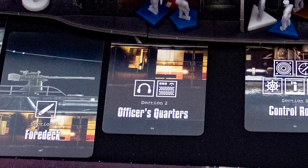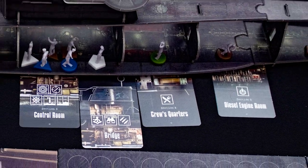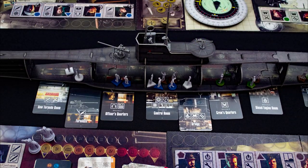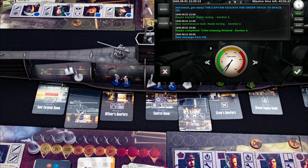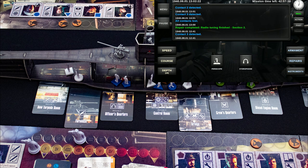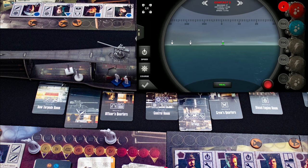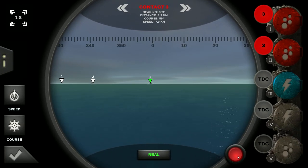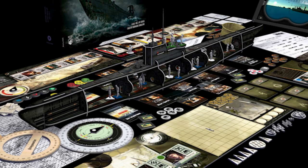A contact has been located, so the captain orders a dive and attack. The crew mobilize to attack positions, getting off the top of the ship. The engineers dive the ship to 10 meters and the hydrophone operator gets a contact. The navigator plots a course and the helmsman changes direction. The periscope is raised and the torpedo tubes flooded. Finally the targeting computer locks in a firing solution and the torpedoes are launched.